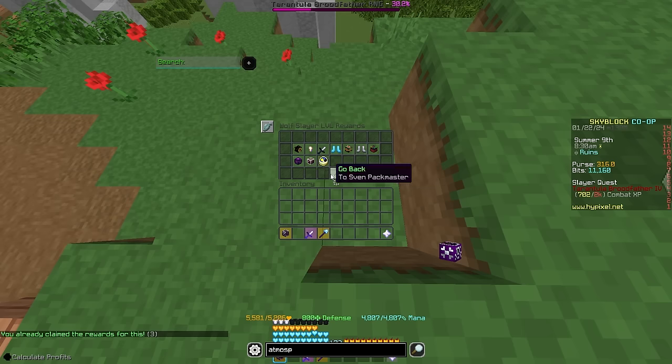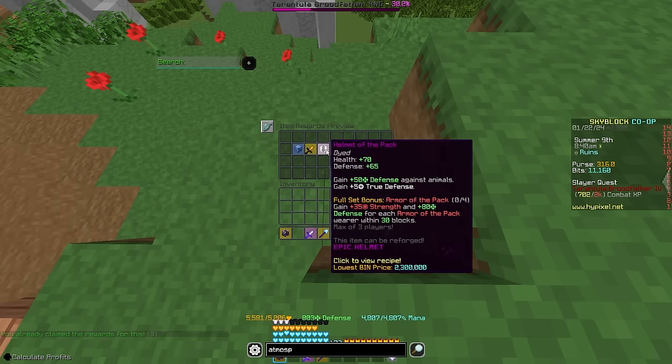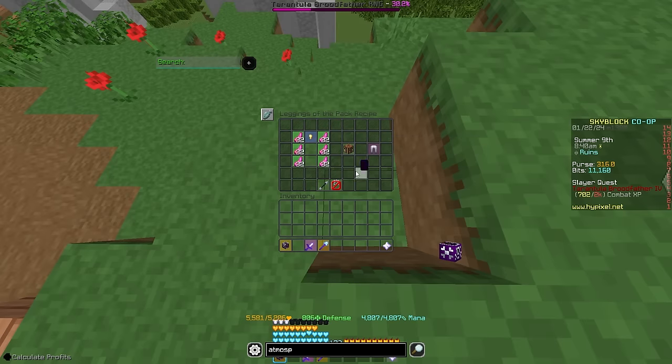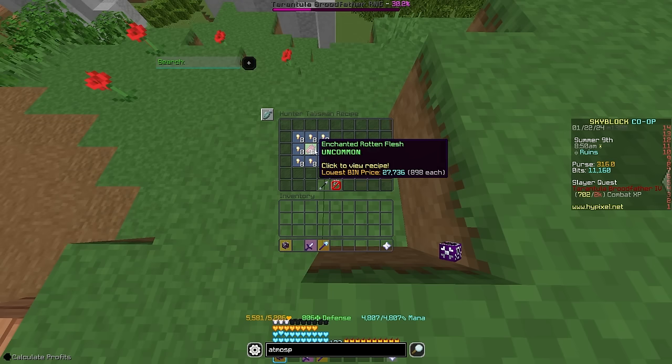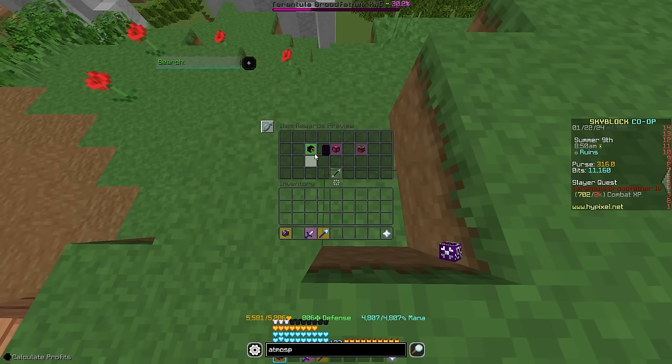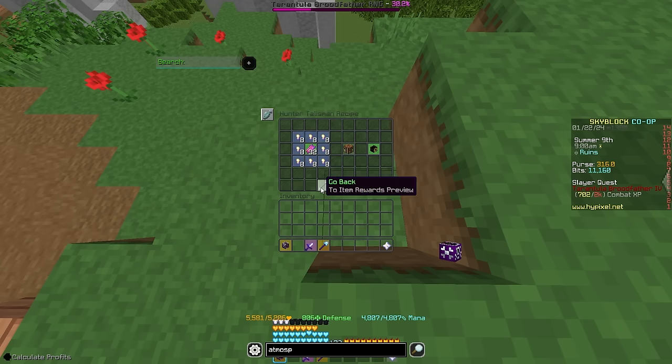Now at level 6, you will get the Maniflux Power Orb, which is the upgraded version of the Radiant Power Orb. You will also get the Pooch Sword, which is the upgraded version of the Shaman Sword, and the Helmet of the Pack. This isn't very useful — I'm pretty sure the leggings are used for the Rift — but besides that, you probably won't want to worry about this stuff. At level 7, you get the Hunter Talisman, which is crafted with 64 golden teeth and gives you two Combat Wisdom.